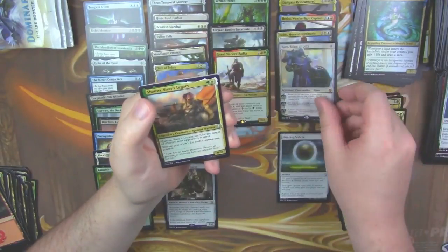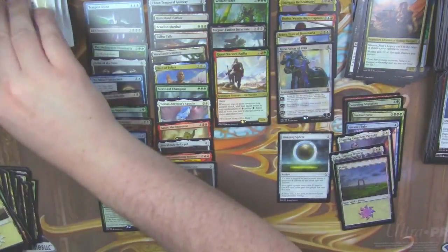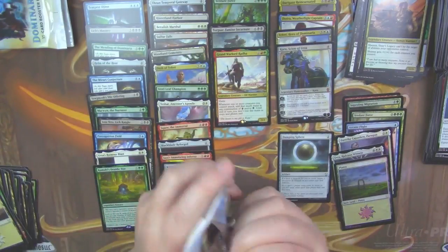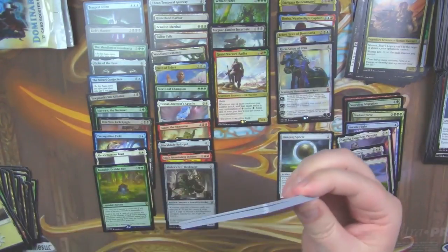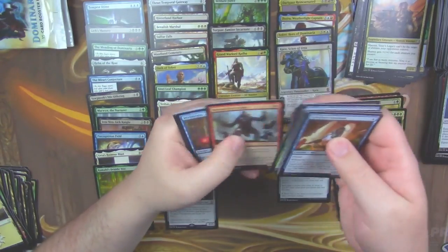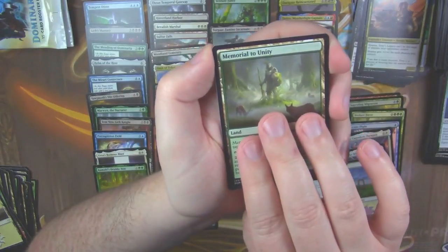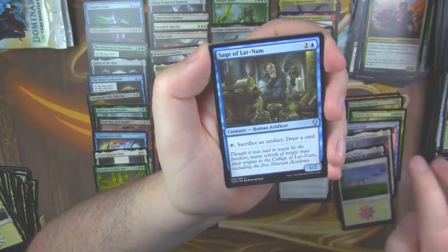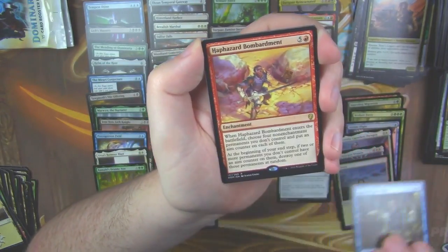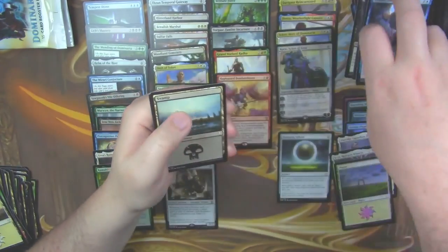Oh okay, well how about Karn? I guess that's fine, right? Karn is fine. So we hit our fourth mythic — there he is — Karn and Teferi in the same box. Seems pretty good. Considering the low mythic count of this box, I think the mythics have been pretty good to us. Sage of Lat-Nam and our rare is a Haphazard Bombardment, with another Tetsuko.